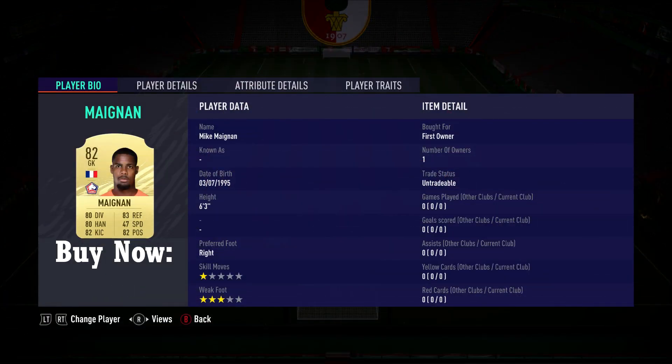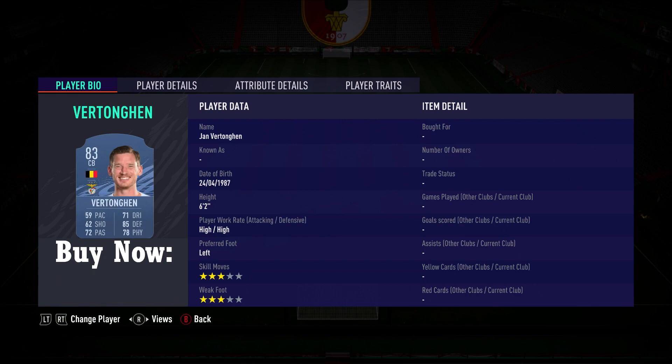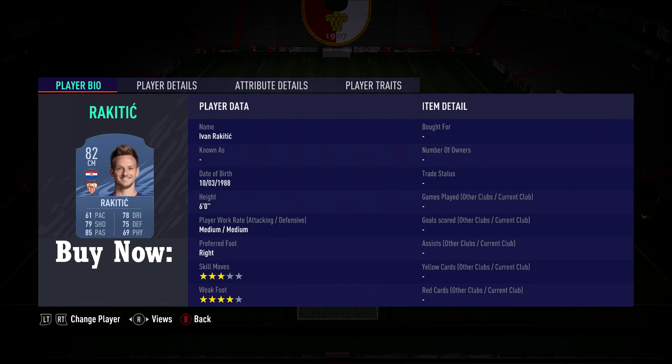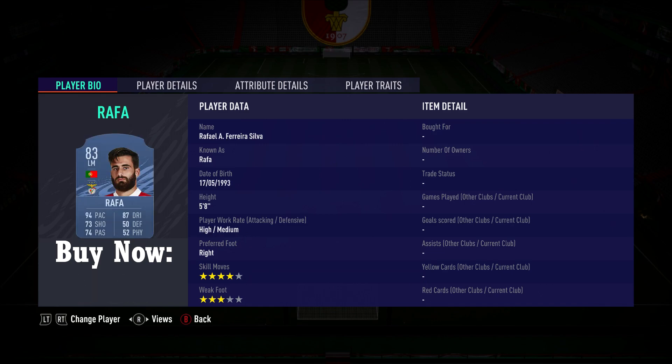Alright, 82 rated Maignan in goal, 1100 coins. The first of 3 center backs is the 77 rated Benjamin Stambouli from Schalke. Center back number 2 is the 80 rated Kurt Zouma from Chelsea, 1800 coins. Then we have the 83 rated Jan Vertonghen from Benfica, 2700 coins. Also 83 rated is the right midfielder from Basaksehir, Visca. Then the first center midfielder, 82 rated Ivan Rakitic from Sevilla, 2000 coins. The next Sevilla player is the 79 rated Juan Rodan, 900 coins.